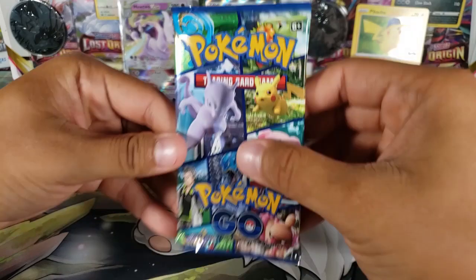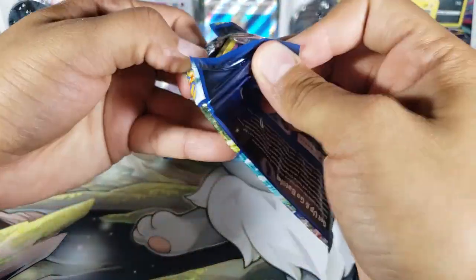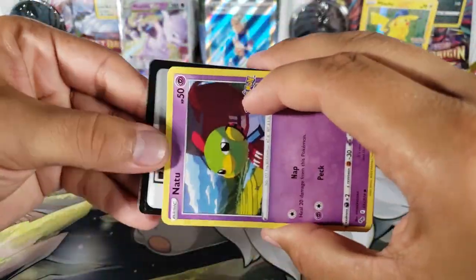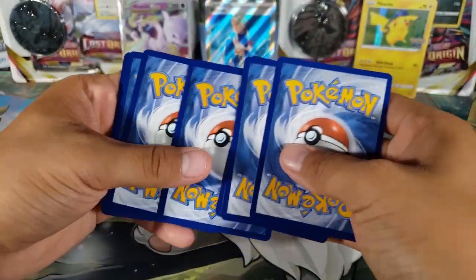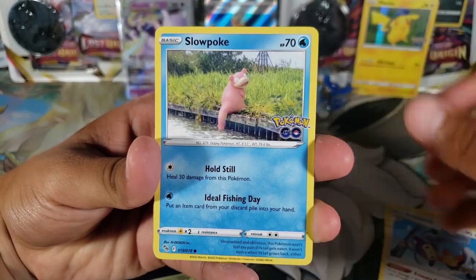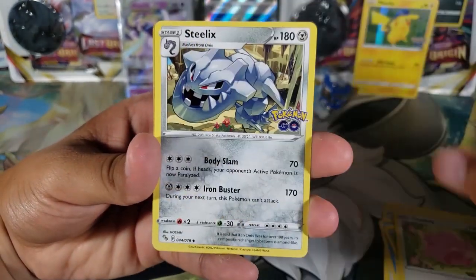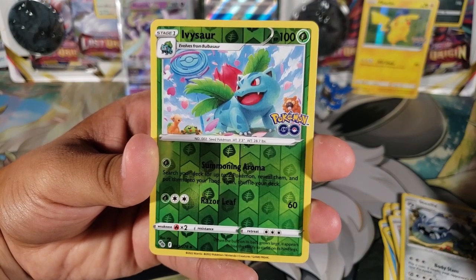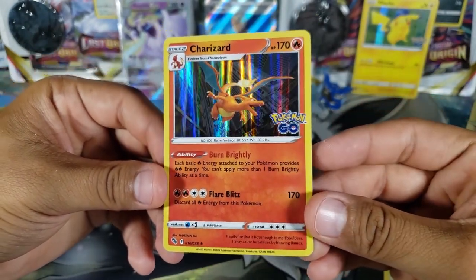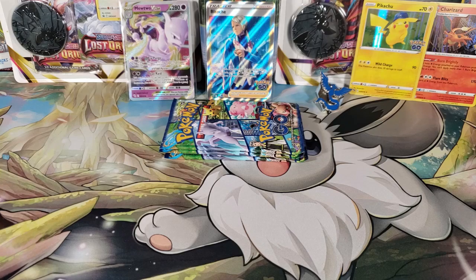Pack number three — let's continue the luck and pull something awesome. Natu, Ambipom, Slowpoke, Beedrill, Spinner, Rack, Fighting Energy, Chansey, Steelix — Ivysaur for the reverse — and for the rare, we have a Charizard holo! Very nice. It's not the Radiant Charizard but at least it's a Charizard, so I'm not going to be mad about that. We're halfway through this box!